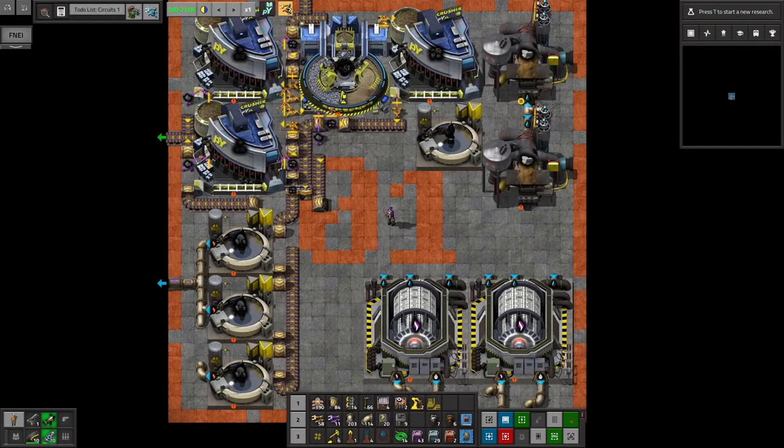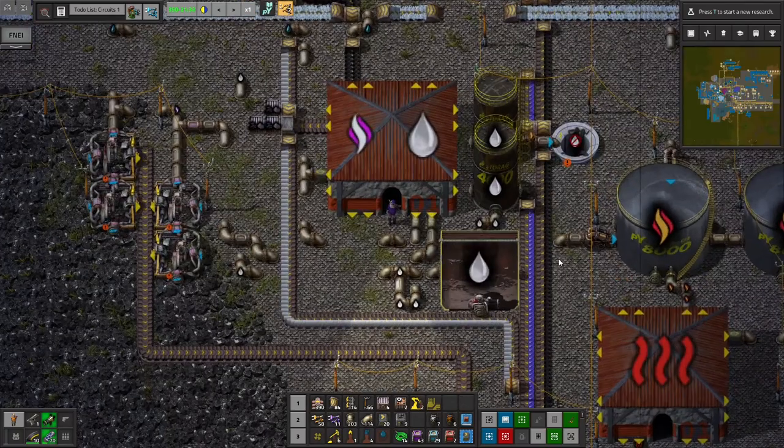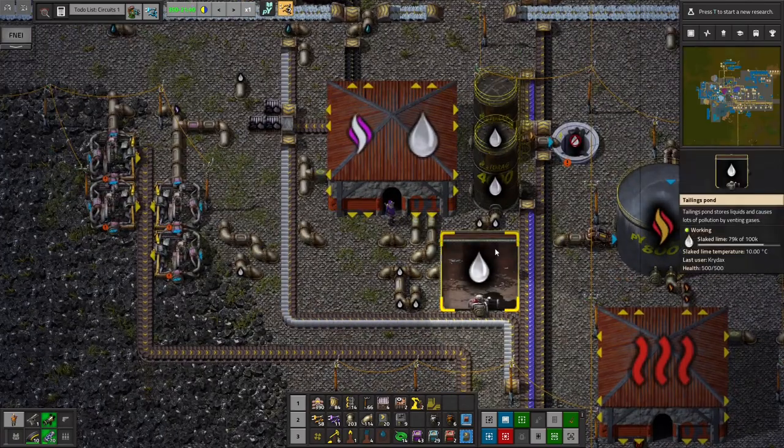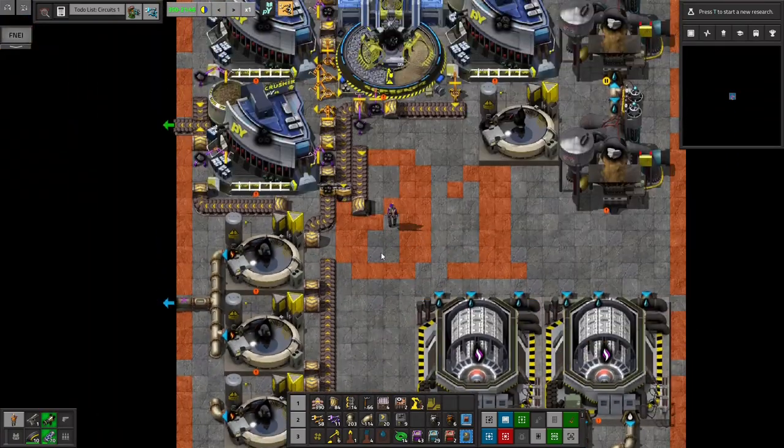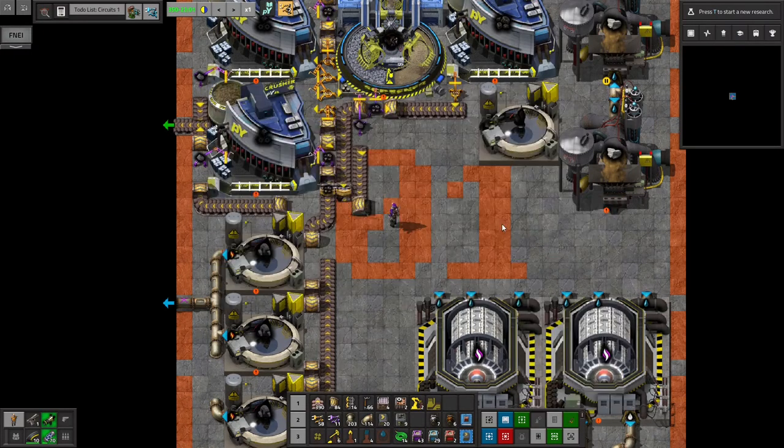Hello everyone, Crydax here. Welcome back to our Pyanodons playthrough. In this episode we're hopefully going to be working towards circuits, but I've taken a little bit of a detour and I'm starting work on our acetylene setup because the problem was that we weren't using our crushed coal.